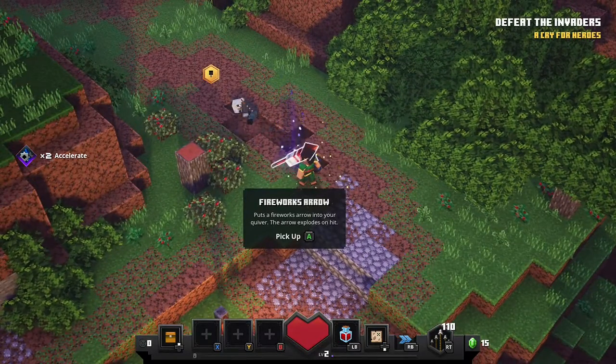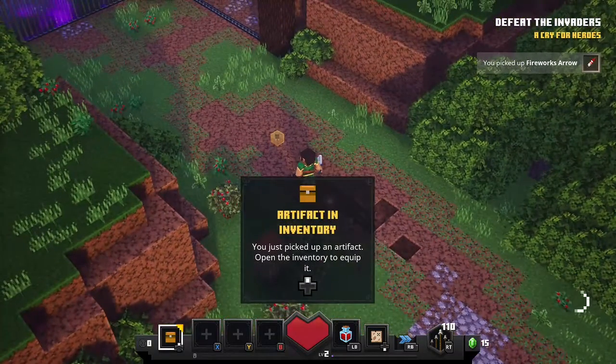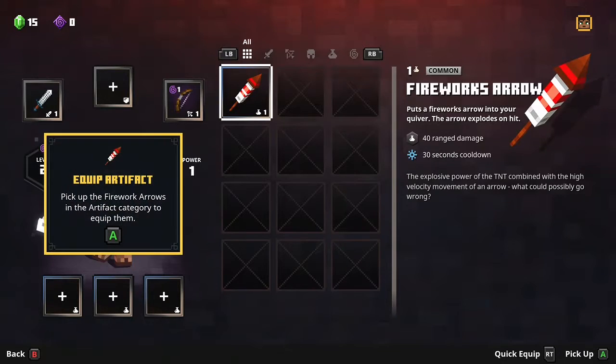Fireworks error. New objective: defeat the invaders. Picked up artifact in inventory. You just picked up an artifact. Inventory opened. Equip artifact. Right click the firework arrows in the artifact category to equip them.